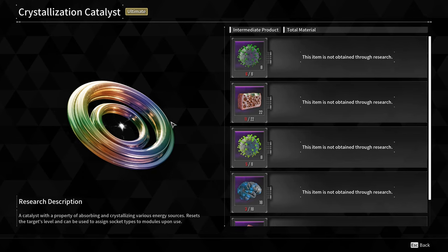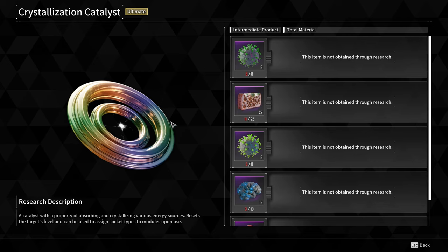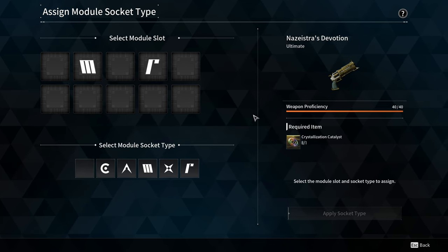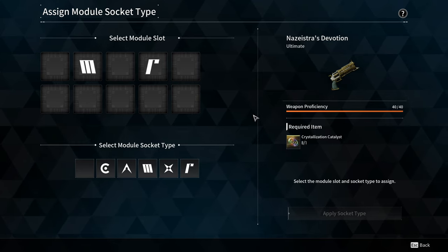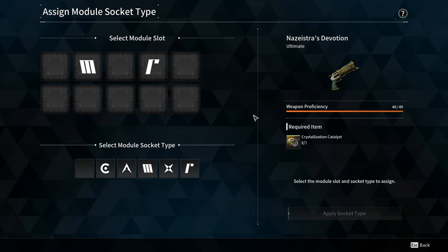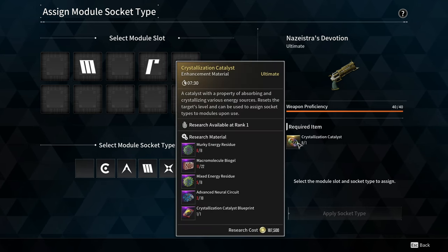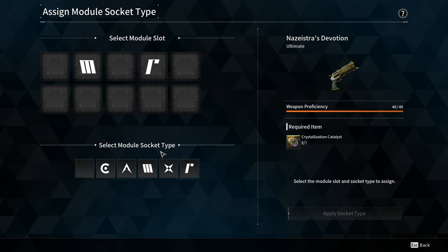Welcome back. Today I wanted to do a quick guide on the crystallization catalyst and how to find the materials for it. For those who don't know what it does, it's basically a prestige for your weapon or descendant. Once you get your descendant or weapon proficiency up to 40, you can use a crystallization catalyst to select a module socket type.